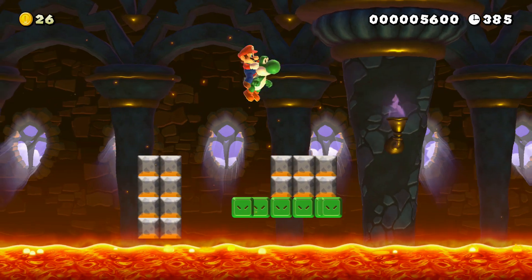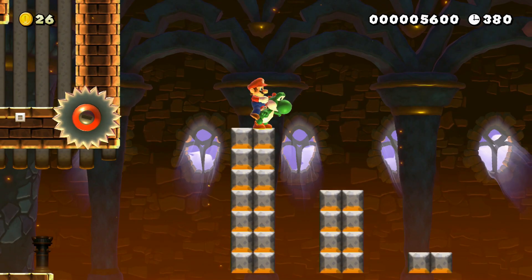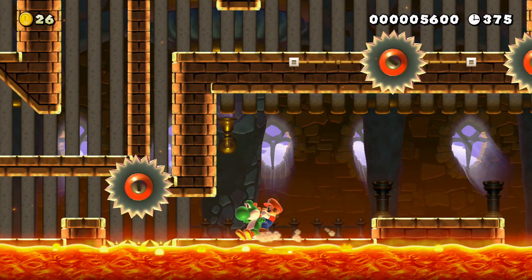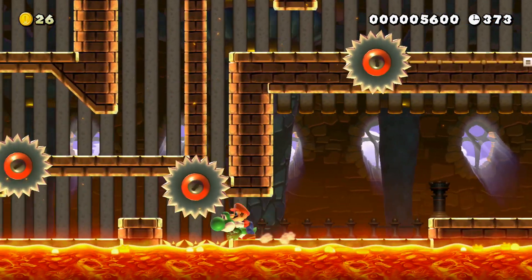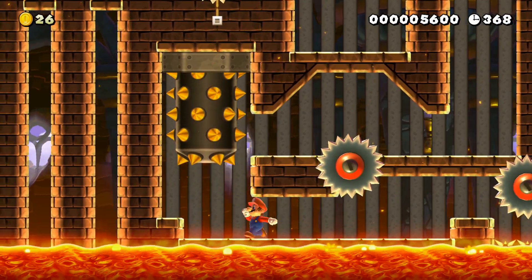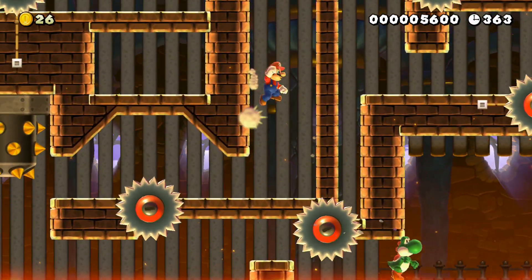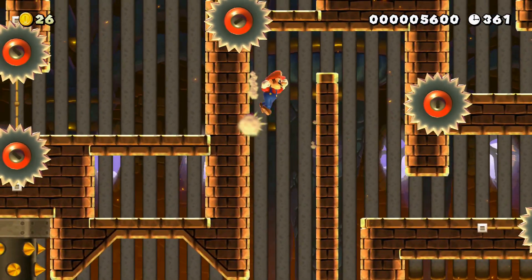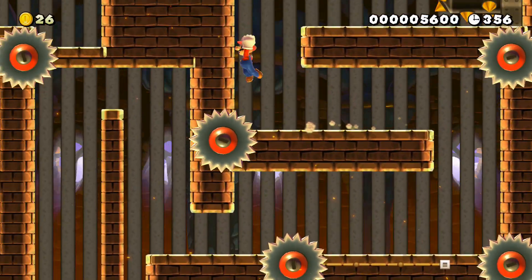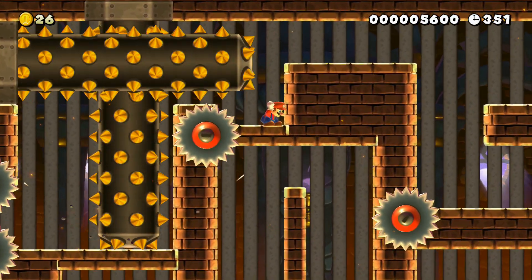This looks like it might be near the end of the stage — I remember something similar to this in the official Darker Side stage. You're going to have to take a hit here and lose Yoshi. It's looking a bit harder from here. So far it's been pretty easy though, in all fairness. I'm quite surprised by that low clear rate — it might be because there's no checkpoints throughout the stage. Oh no, there's a skewer! That was a bit dangerous.